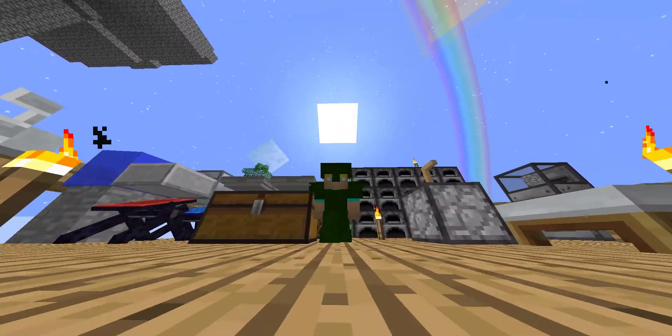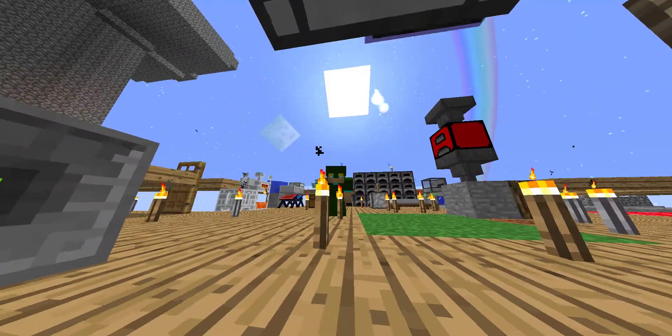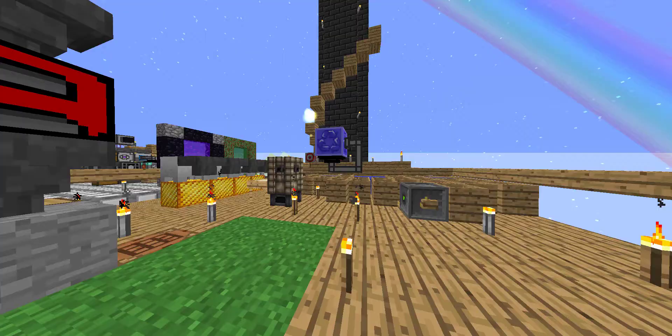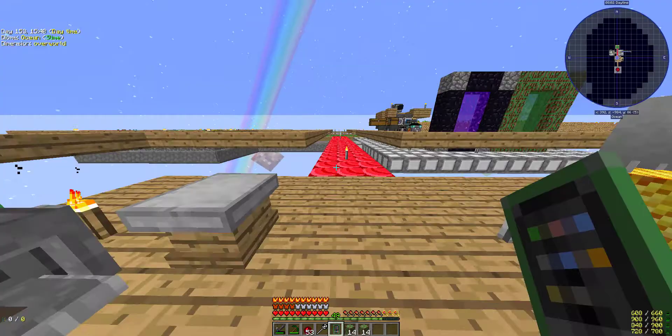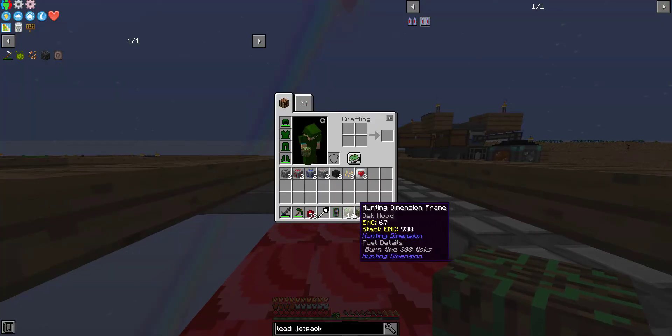Hello and welcome back to Step-by-Step Episode Execute Order 66. We're back in Project Ozone 3. I've done a little bit of progress off camera. I managed to somehow get the hunting dimension frames to work. I'll just show you in my inventory - hover over this. What is the difference between these two? Take a guess as to which one is the one I cheated in and which one I naturally made.